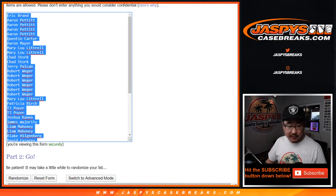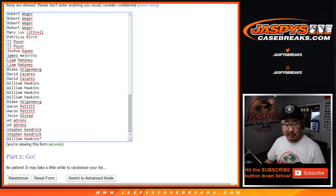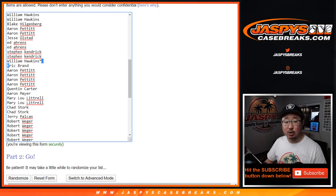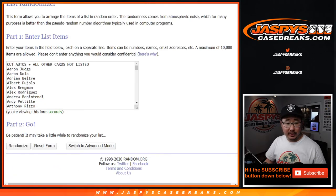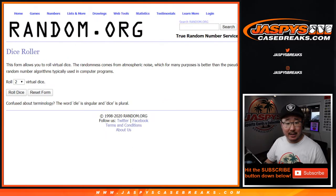Let's highlight all these names, copy and paste. You'll see the last spot appear once and then twice right there, so you know we doubled it up properly. Should be 84 on each list. Let's roll it, let's randomize it.